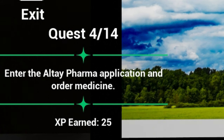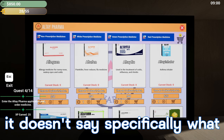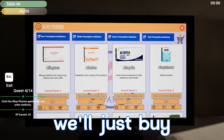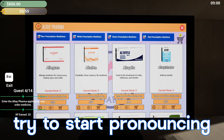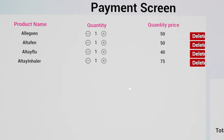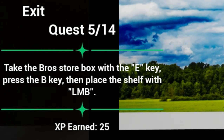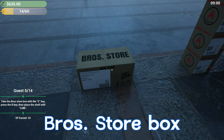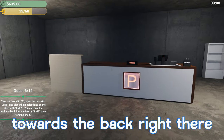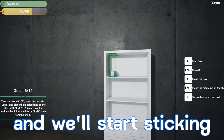Our next quest says enter the Alte Pharma application and order medicine. It doesn't say specifically what we need to order. You guys can see all the different kinds of medicine that it has that we can choose from. I think we'll just buy the first four that are up here — I'm not even going to begin to try pronouncing the names. We'll click one on each, so we have four separate medicines in our cart. The total is going to be $215. We'll hit pay, then take the Bros store box, place the shelf, and start grabbing all of our medicine and sticking them on the shelf.